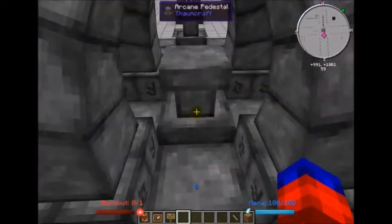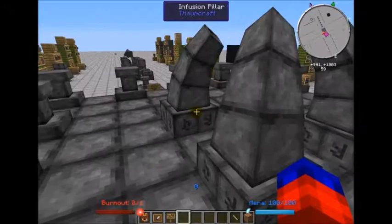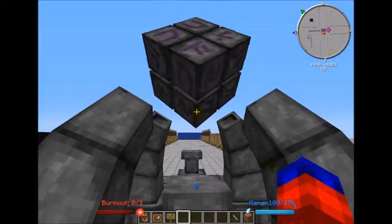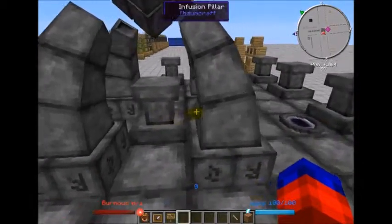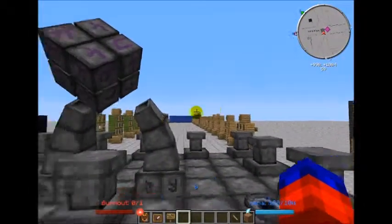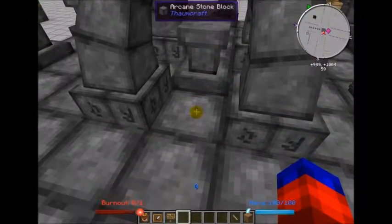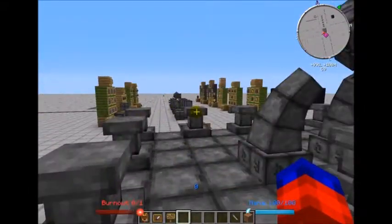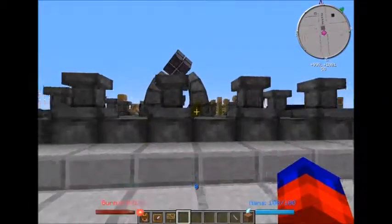The altar reads everything from the central pedestal outward. The distance it can scan is larger than you'd think: it scans 10 blocks above the pedestal, 12 blocks out on both axes — basically a 25 by 25 square — and also 5 blocks down underneath the pedestal. Knowing that, you can build yourself a very large area with lots of items to cancel out the negative effects.